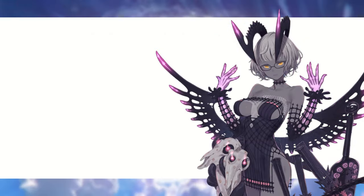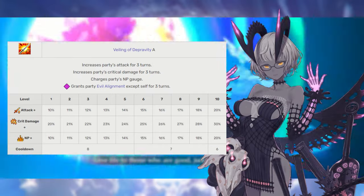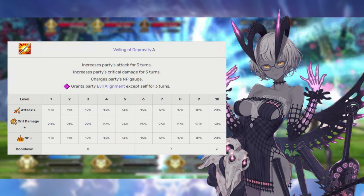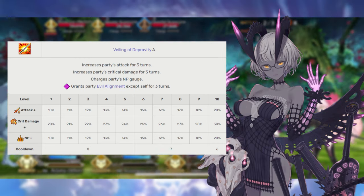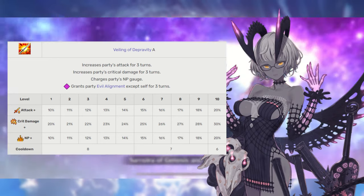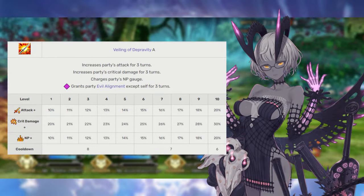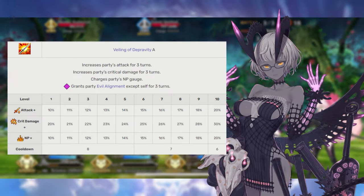Molay's first skill is Investiture in Depravity rank A. For three turns, this grants all allies 10 to 20% attack damage, 20 to 30% critical strength, and a 10 to 20% noble phantasm gauge boost. For those three turns, you're also going to be getting the evil trait applied to all allies except Molay, because that would be redundant — Molay is already evil. This is Molay's biggest boost to damage, and that evil trait is actually going to help quite a few members of Molay's team. So either bring characters that are already evil or make your other characters evil if you're super into that. Max this skill first.